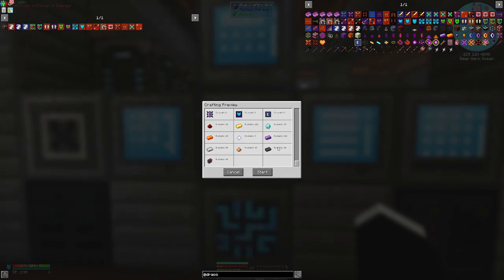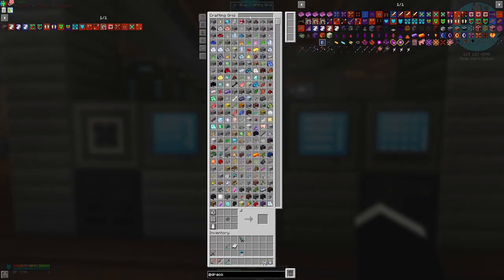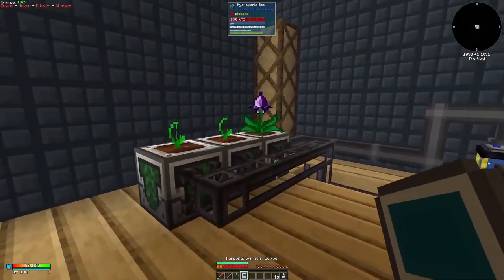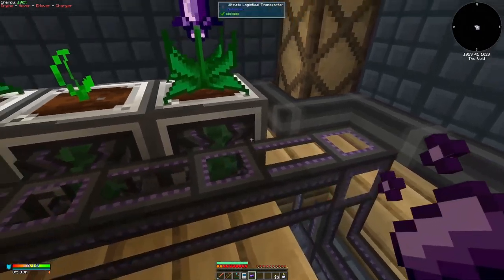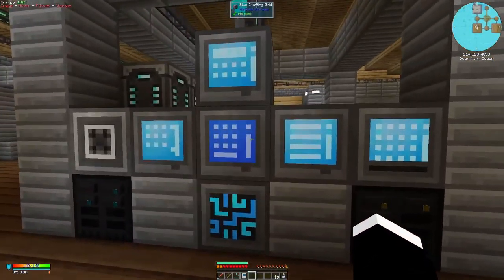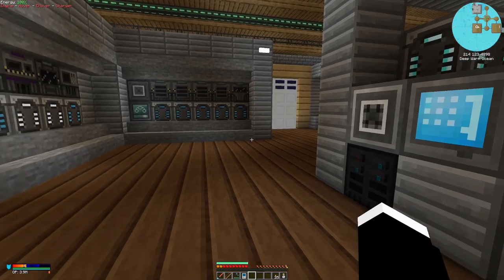Let's see if we can craft this — are we missing anything? We already have quite a lot of draconium ingots, so that's not a main concern. The essence is being processed, which is always good to see. I've given the system enough time — there we go, we got the shield module! Let's try to put this in — that should boost our shield up quite a fair bit.